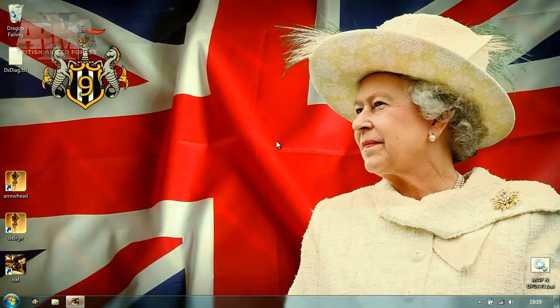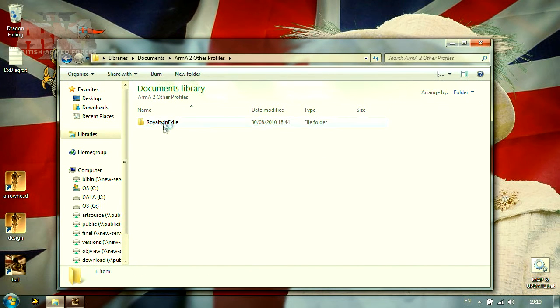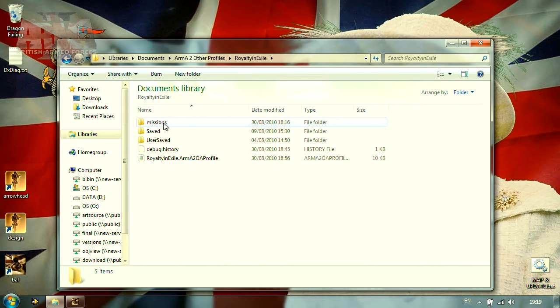So far, we've only modified the mission within the game's editor interface. However, to deploy more advanced techniques, we need to find the directory where the mission is located. By default, this directory is found in My Documents, slash arma2, slash mission.